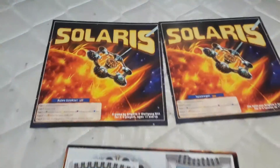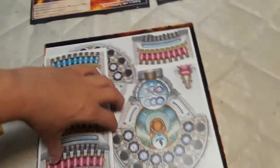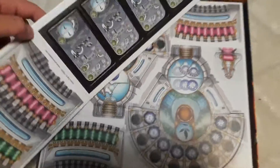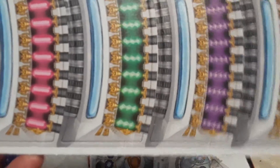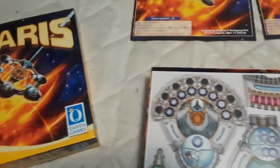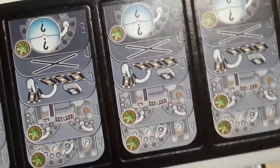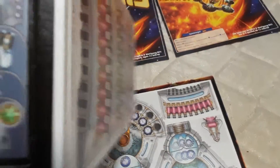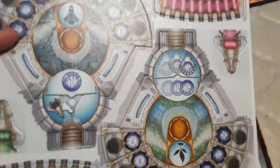We got the rule book in English and the rule book in German. We have all these different things to punch out. These look like the tunnels, like the back of the box showed. And these look like where you put your resource cards or something maybe. And then we have more tunnels, more areas, and some spaceships.